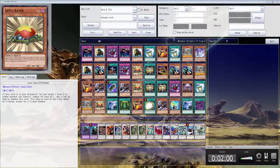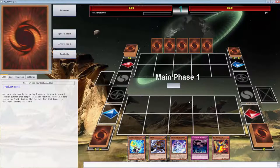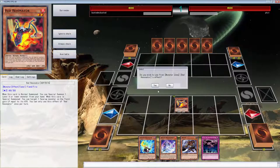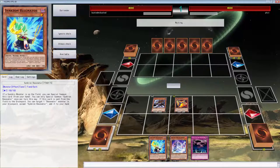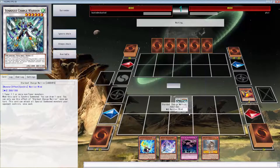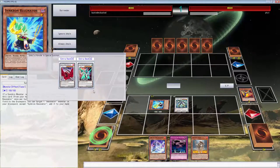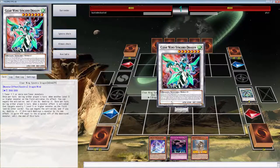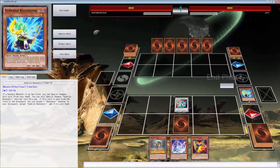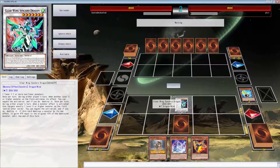All right, going up against Patoll and we're going first. We've opened up pretty decent. We can start with Synchron Resonator, and if we draw something like Instant Fusion or Zombie World we're in business. We went into a Clear Wing for free — we still have five cards and loaded everything up. Now we have Call of the Haunted just in case it dies or gets tributed over by a Kaiju.